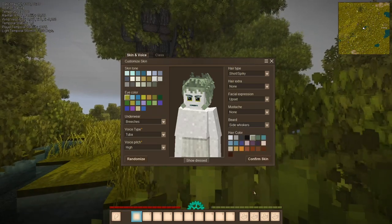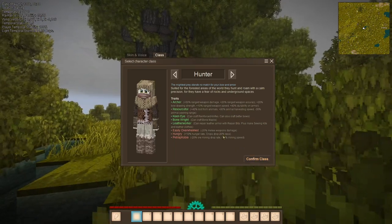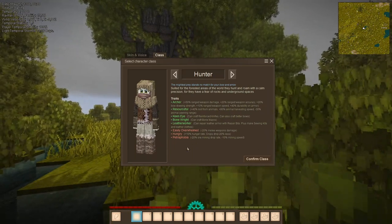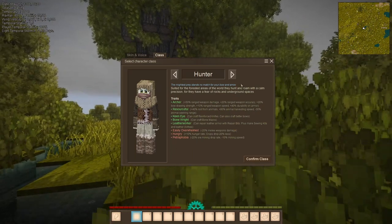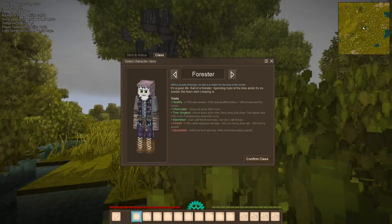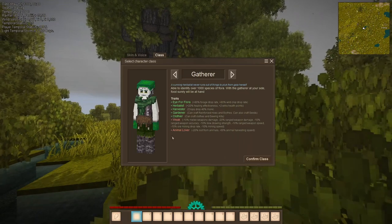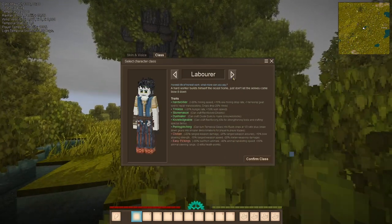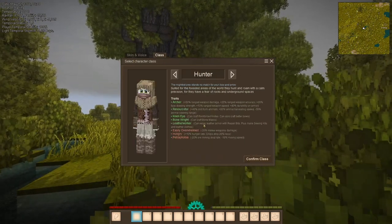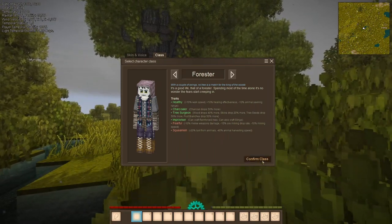My side whiskers — this is the color I want. Confirm the skin. Now I am using Collaborative Classes, a mod that changes the vanilla classes. We can go through these later but each class has some perks and disadvantages. I didn't touch it — it's exactly like the mod developer made it. I'm going to choose the Forester because I like the perks. Confirm the class.